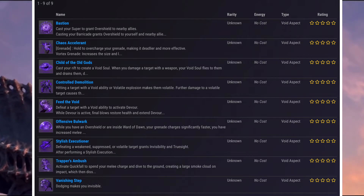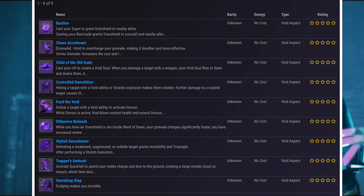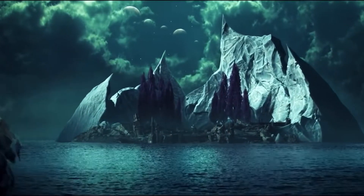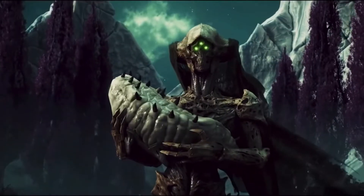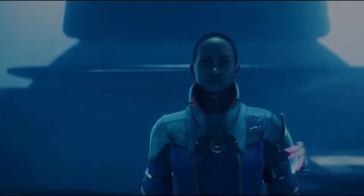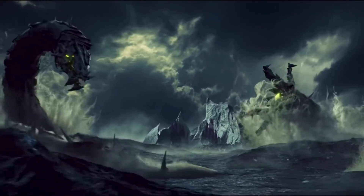And then after that there's Trapper's Ambush: activate Quick Fall to spend your melee charge and slam it to the ground on impact. Essentially, what they're doing is merging all Void classes so you can have custom aspects, which is really cool. But these are all the aspects — if you guys want to go back and read some of the others, you can.